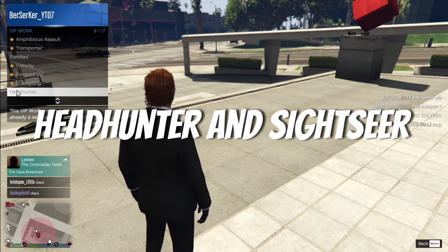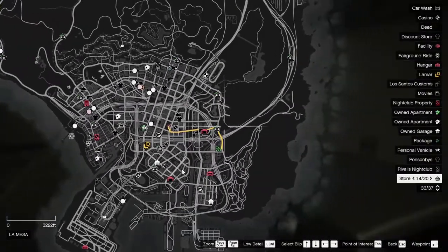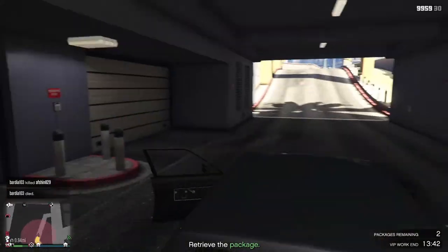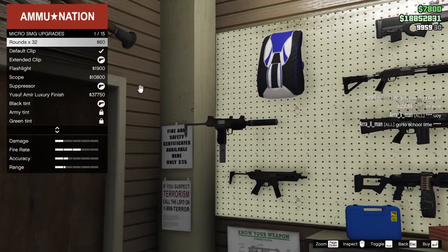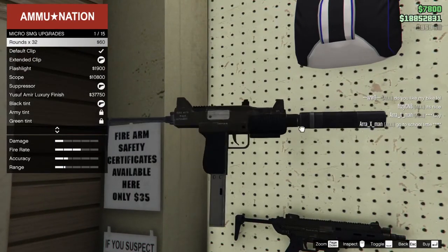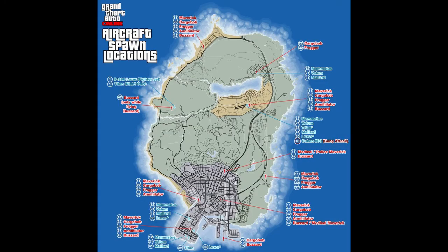You're going to want to rotate between two VIP missions: Headhunter and Sightseer. Sightseer sends you around the map to collect a package after completing a simple hack. Headhunter sends you around the map to kill a set of targets — two that are stationary and two that are moving. Before you do that, you're going to need a useful weapon. I recommend the Micro SMG so you can shoot out of your vehicle, making Headhunter a lot easier. At this point you don't own any air vehicles such as the Oppressor, and these missions — especially Sightseer — do require you to travel across the map. I have an image up on screen now for most of the spawn locations for aircraft, so your missions should be a lot easier.